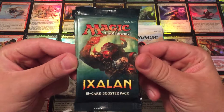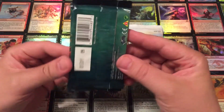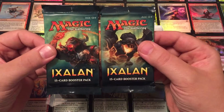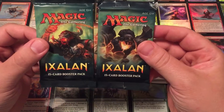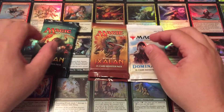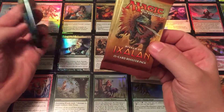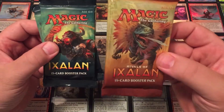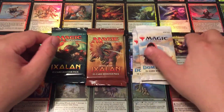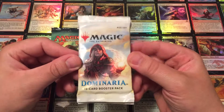Of course, Ixalan is the beginning of the Ixalan block — Cities of Gold, looking for El Dorado kind of idea. The same idea of Spanish conquistadors heading into South America looking for gold, and the native peoples fighting back. Rivals of Ixalan was the smaller set, the built-on pack. This was back when they were doing large set, little set. And then Dominaria, of course, is the newest current set as of this recording. I need to get these uploaded so I'm not so far behind.